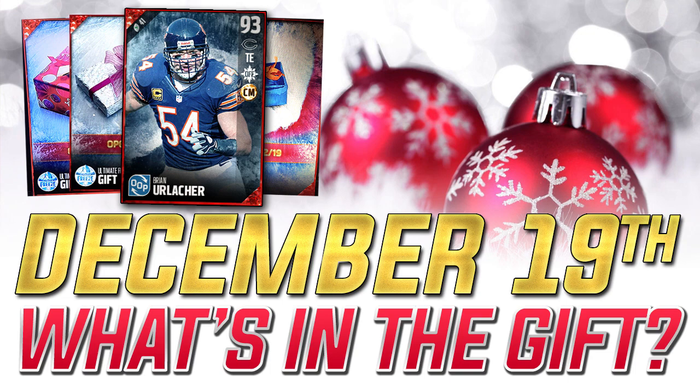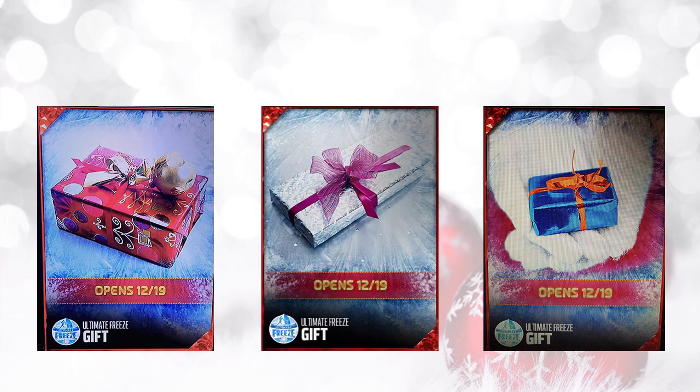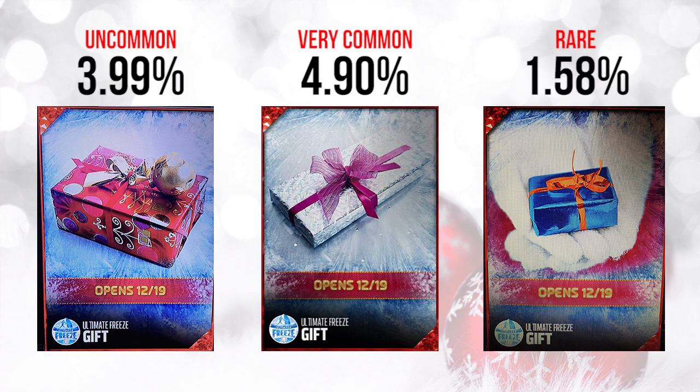Here are the gifts. On the left we've got the red one with the gold ball on top. We've got the silver one with the red bow in the middle, and then the blue with the orange bow on the far right. Above them are the percentages they were being opened at based on our sample data, giving you an idea of how common each one was. None of these were extremely common, but the middle one was fairly common.